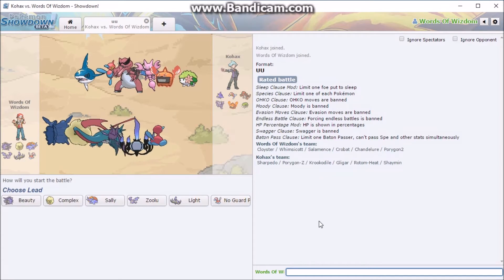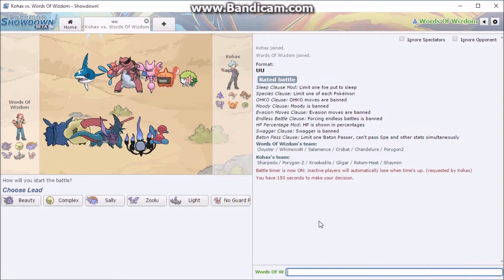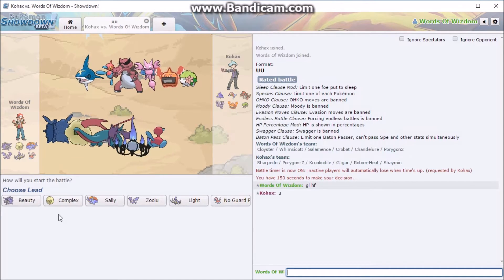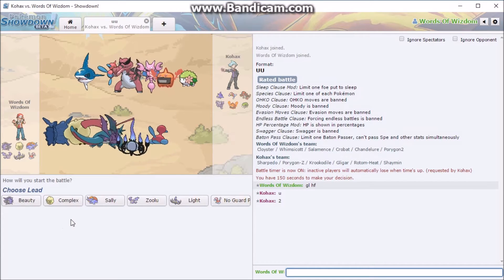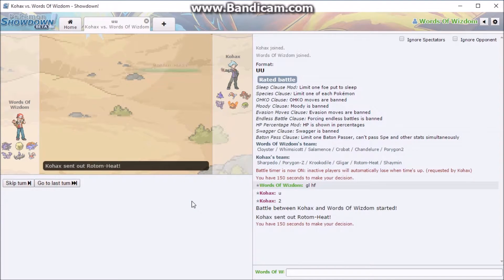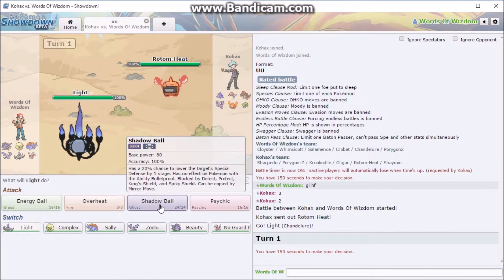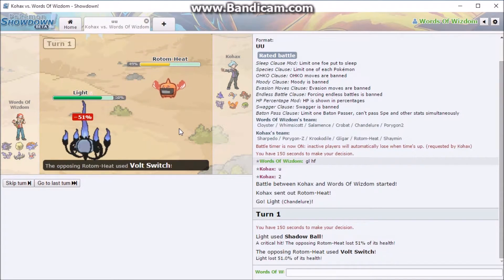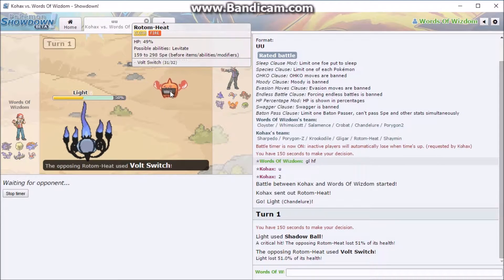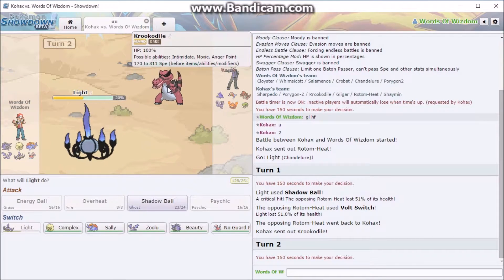Kohax is this guy's name and he's got a very annoying team. Good luck and have fun. I wish I brought my Scarf Cloyster. This is the best play by far — hopefully you don't freaking crit me. Oh, I crit him. A crit would have taken me out for sure. Is that Specs? That did way too much. I mean, granted, he could be running max special attack — but who does that? I'm going straight out into Zulu even though I won't take that too well — I should have the upper hand here still.